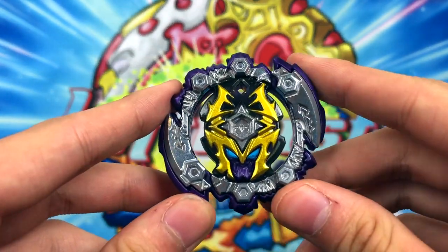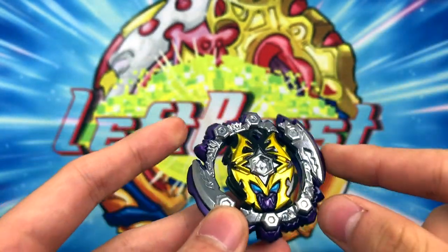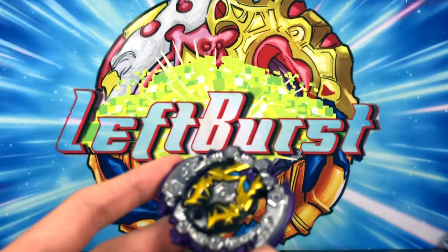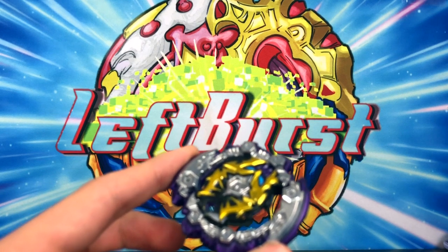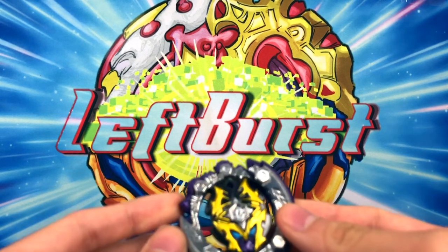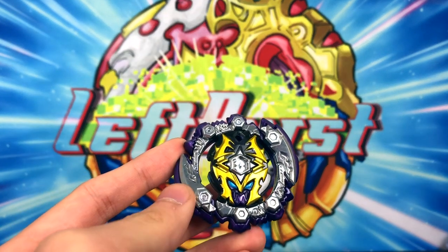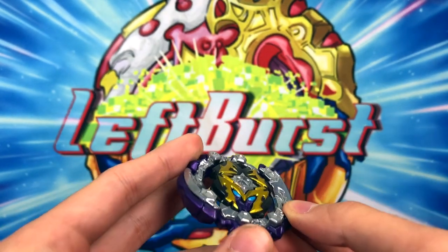Here's the layer of Dead Hades. It has kind of a rounder design with some Jaguar features — definitely something like a balance type, because balance types are round so they have stamina, but they also have Jaguar features for more attack. It's right in the middle, like a generic balance type. But the thing that makes this Beyblade stand out is the amount of metal Takara Tomy put on this thing.